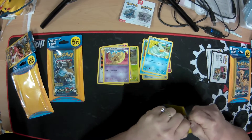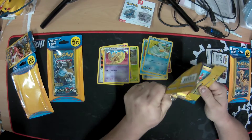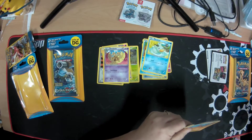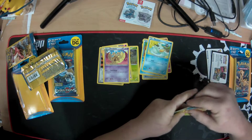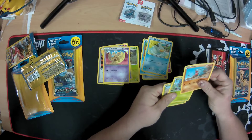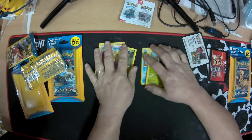See what we got. I'm really hoping for something good but I don't think that's going to happen in these cheap Dollar General packs. There's that little card. And I got Gibble, CDOT, and Durant.